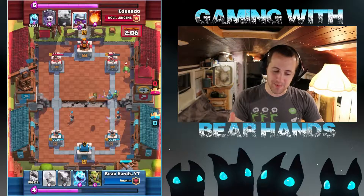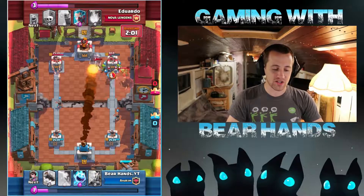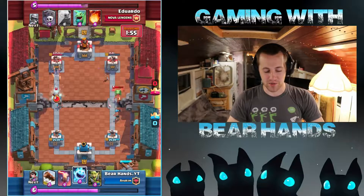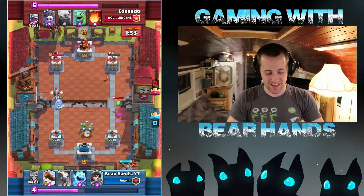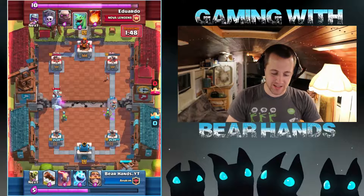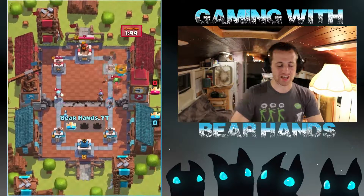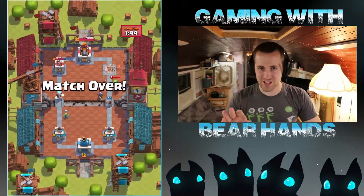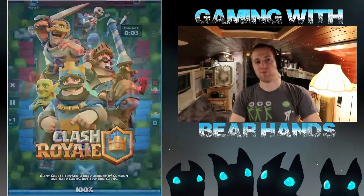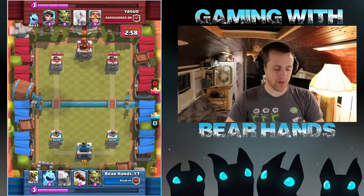We clean up the ice wizards, get the knight down, and throw the goblin barrel over there. Without a lot of spells to answer the goblin barrel, we just deal so much damage. Notice how much damage we've taken on our tower — absolutely nothing. We split our goblins to soak the dragon hit, get the princess down. He should have thrown something down to stop it because he knew the princess was coming. We sneak that tower away — flawless victory, which isn't really that impressive in Sudden Death, but still pretty cool.